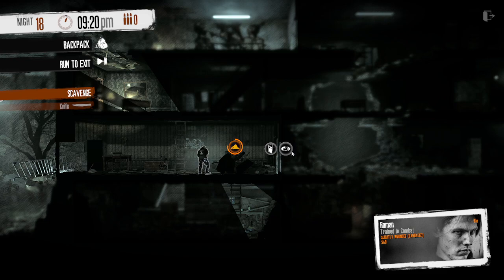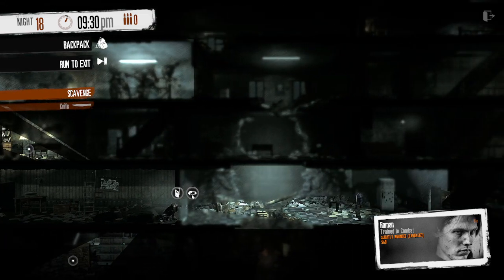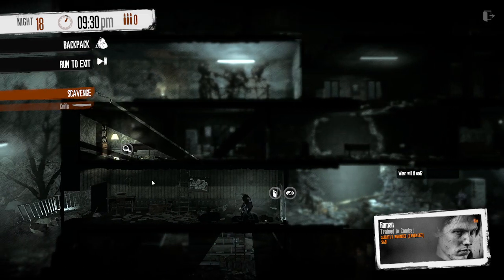The first thing you'll want to do upon arrival is to remove this piece of rubble. This will give you a quicker way out in case things go badly. Once that's cleared, don't go through the door — there are Bandits in the kitchen on the other side.